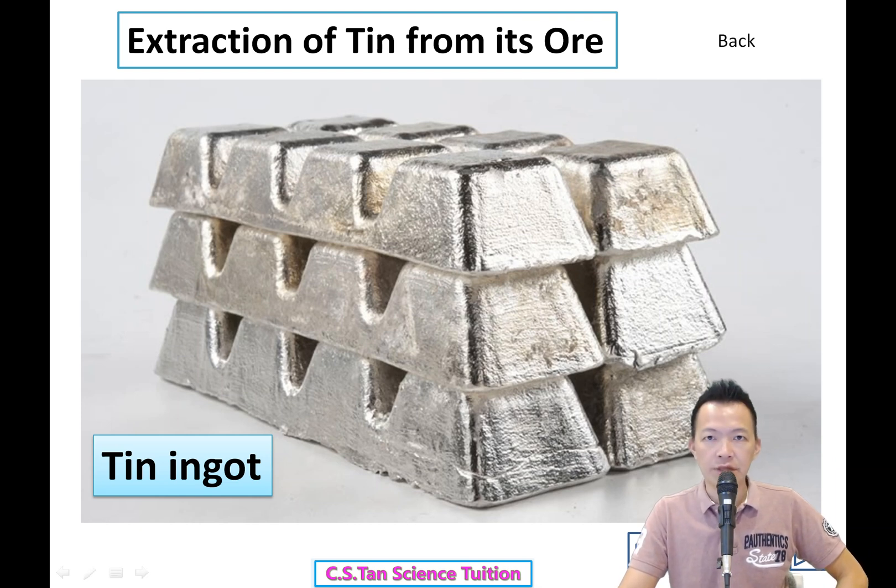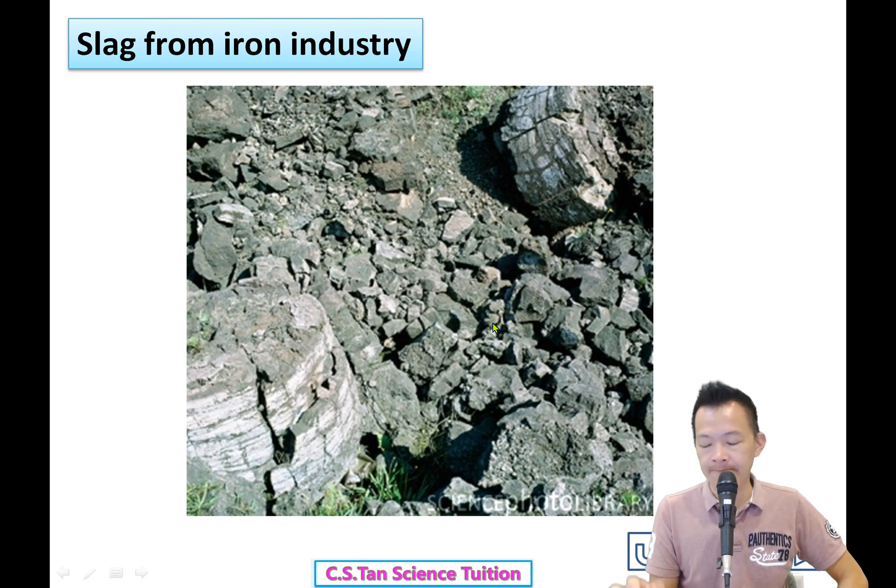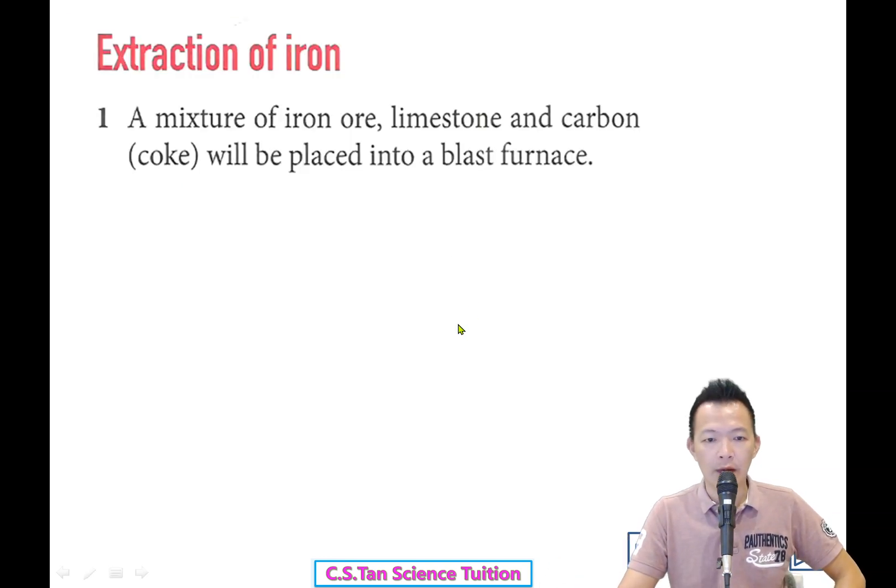So this is the extraction of tin from its ore. The slag is the unwanted material, but it can be recycled and used for other things.